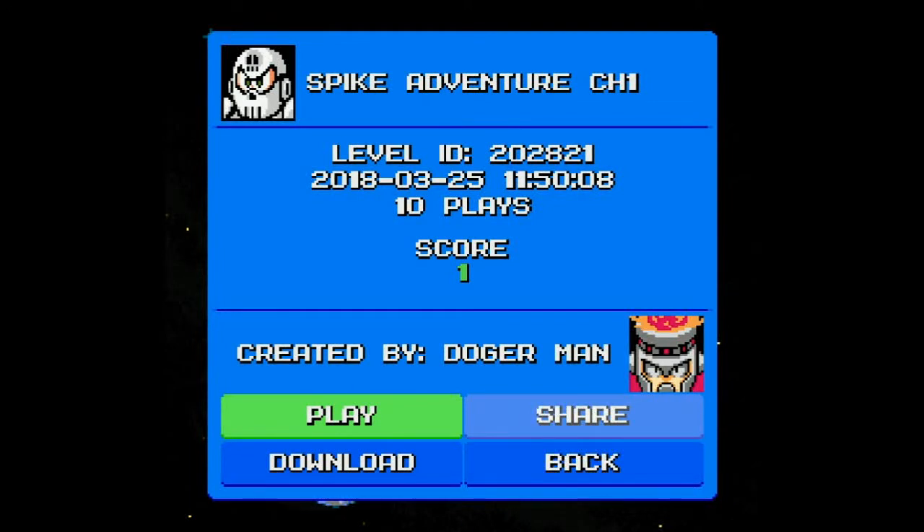LateNightMega here. I've taken the hint — Mega Man Maker videos are popular right now. We have another new update, version 1.3.1. I'm assuming it's just an update with some bug fixes, because I didn't see any new features when I glanced through the level builder. But today we have Spike Adventure Chapter 1 by DoggerMan.